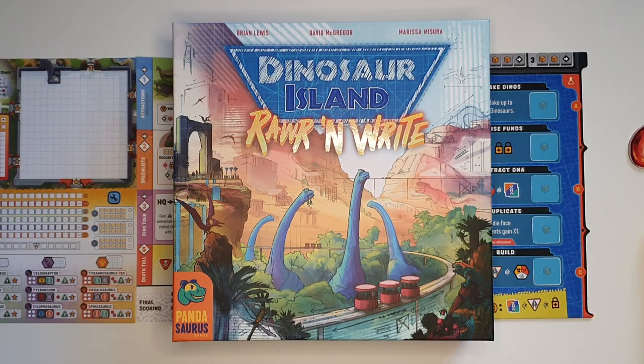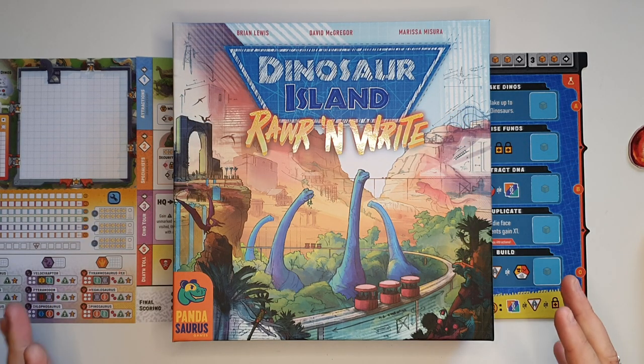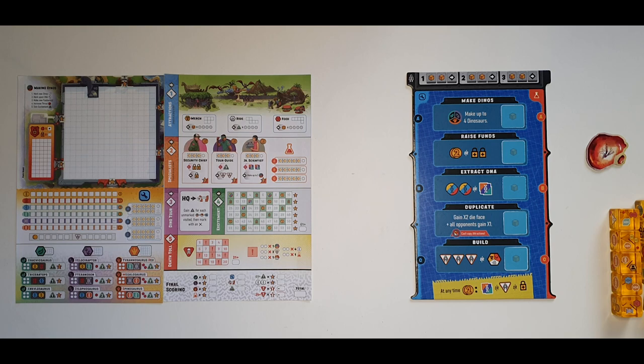Hello guys, Lone Vic here with another how-to-play video. Today it's Dinosaur Island: Roar and Write, which came to me yesterday in a package together with the Dinosaur World Kickstarter. It's fresh, it's new, and I've already had a few solo games in. I would like to explain how to play this great roll-and-write game for one to four players, taking around 30–45 minutes. Let's look at setup, normal gameplay, and the solo rules.